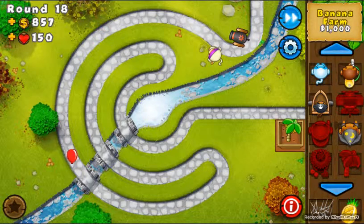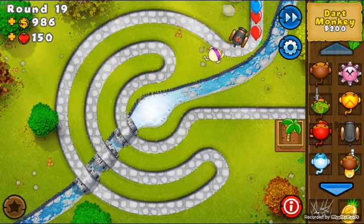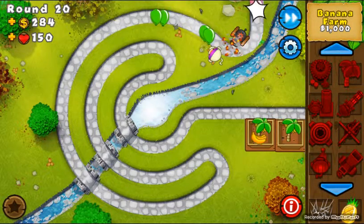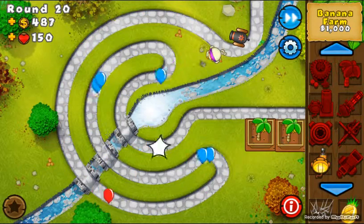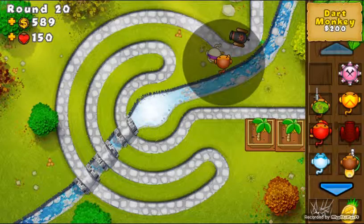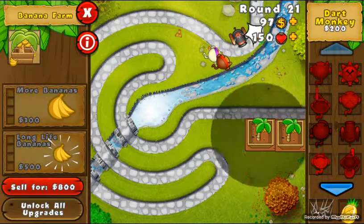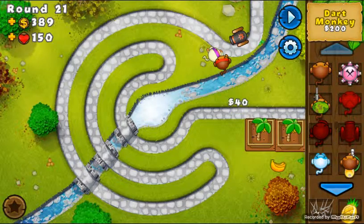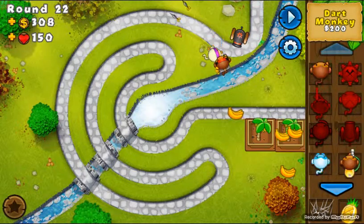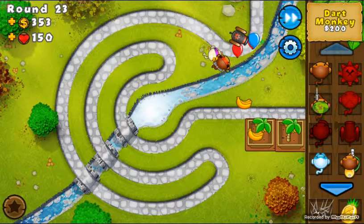One balloon is going a little far — let's get that dart monkey. Our ninja can cover the exit so we're fine. There we go, second farm! Next round starts now and we're starting to get a bit overwhelmed. Let's get a dart monkey and upgrade him to Triple Dart. There we go, Triple Dart, and now we'll get the range so he can help cover exits and add balloon popping power.